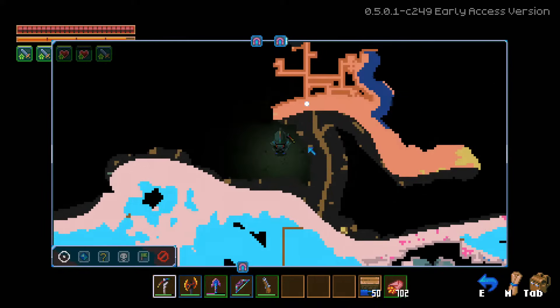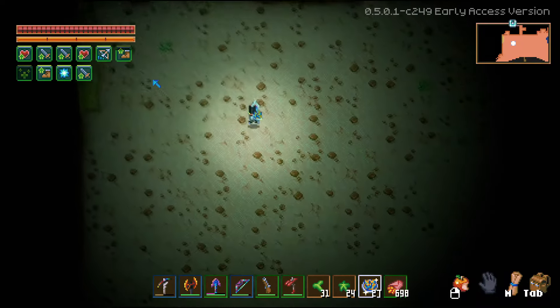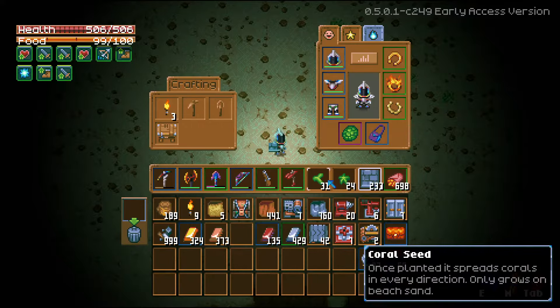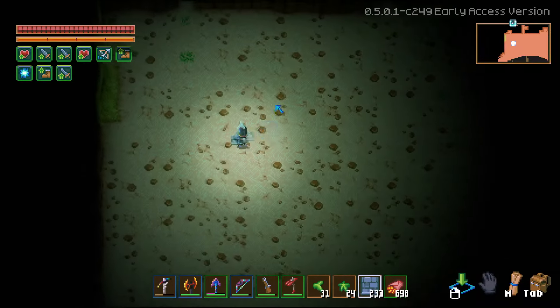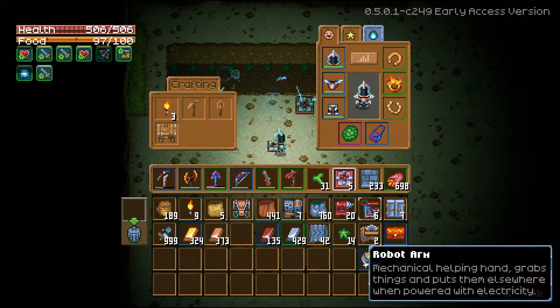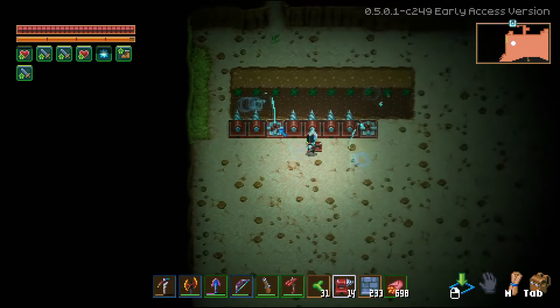This is where our base is, so it's still pretty close but far enough away so I don't have to deal with most of it. I dug out a little space here and I want to get started on a wood farm. This is actually rather easy — we place the roots along here. Two sprinklers is all that is necessary, then just place a couple drills down like so.